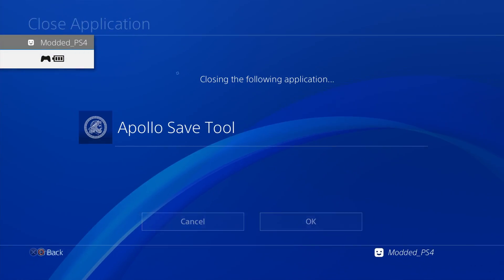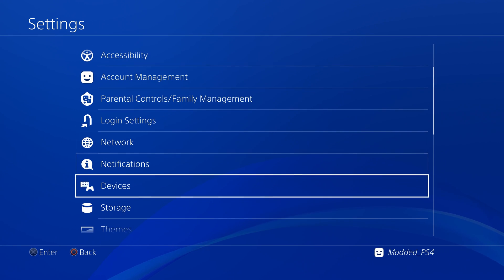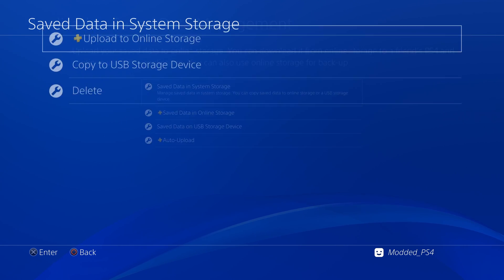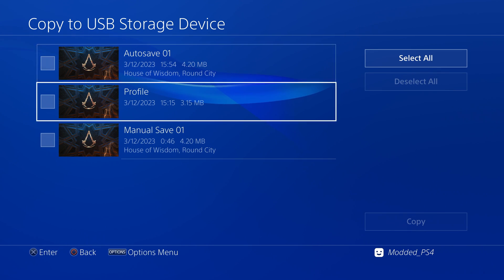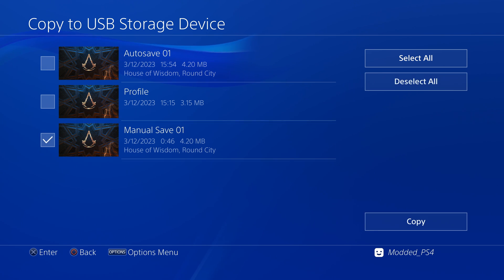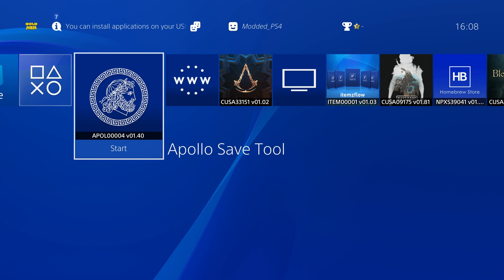Once that's done, close out of the Apollo save tool. Go to Settings, then Application Save Data Management, then Save Data in System Storage, and Copy to USB Storage Device. Make sure you have a USB drive plugged into your PS4. Select Assassin's Creed Mirage, select the save file you want to copy - manual save one - and copy it. That will copy the save over to your USB drive.